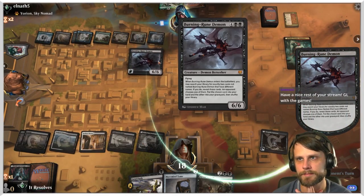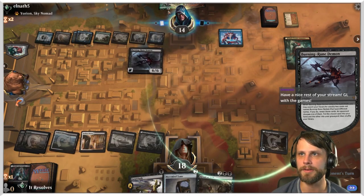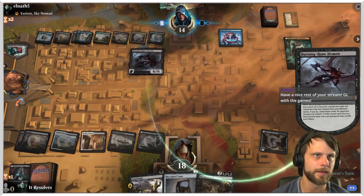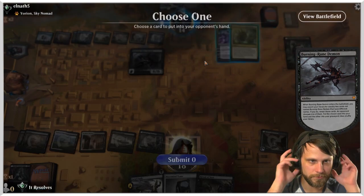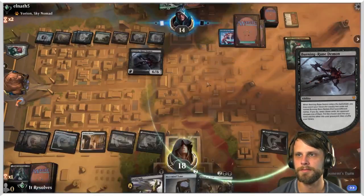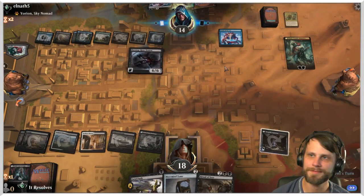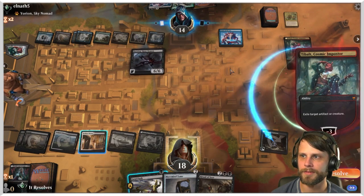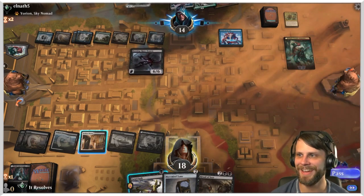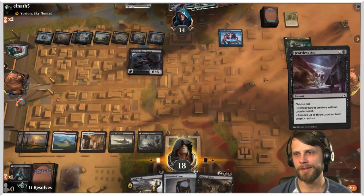This is a sweet deck by the way — this is like a Soul Tie Emergent Ultimatum deck, I really like it. It's been a fun one to play against. They get the vault — yep, you got it. Oh very mean, that's not nice. Yeah you got it.